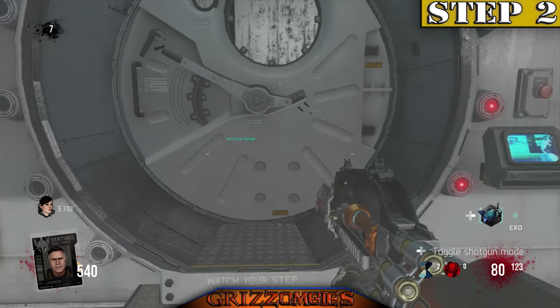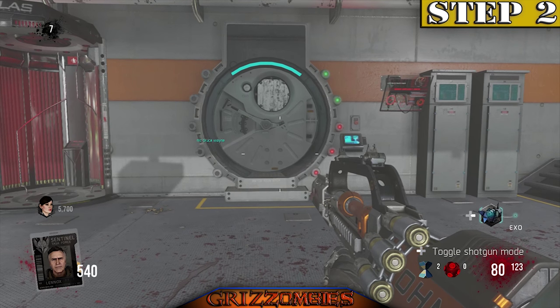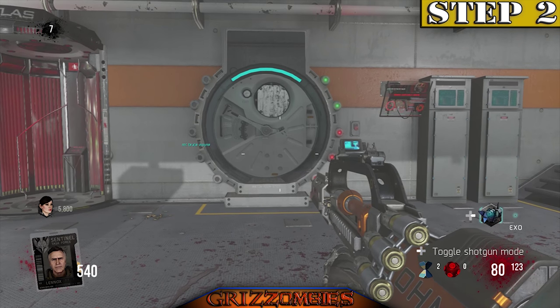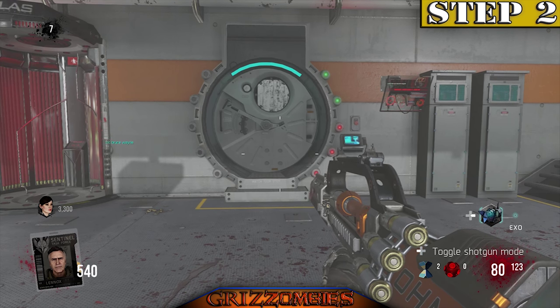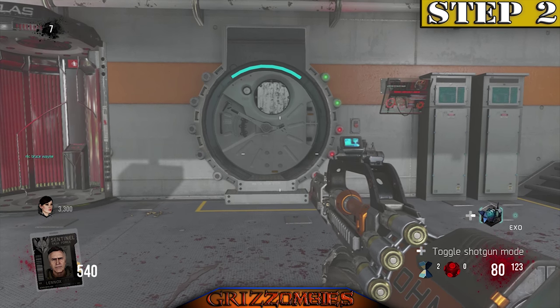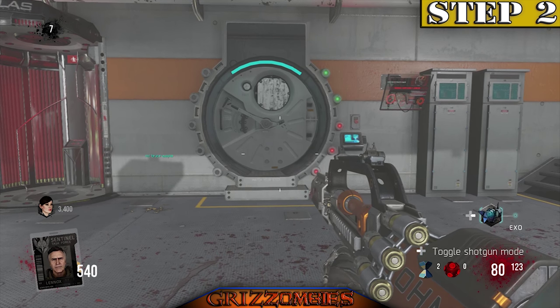Door open. Captain's log, day 11: 'I was confronted today by some of my senior staff. They demanded the access codes. I reminded them who was in charge of this vessel, and they reminded me I was only one man aboard a ship of hundreds.'